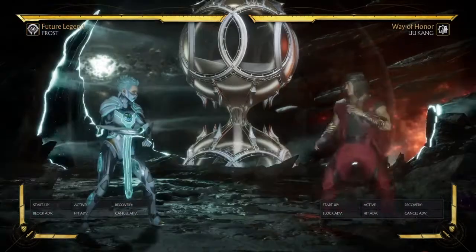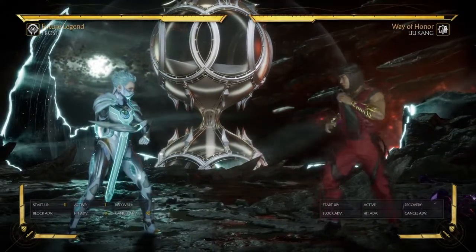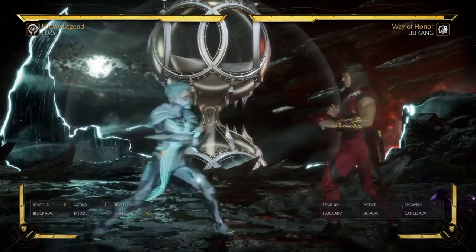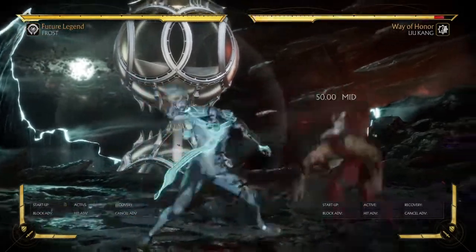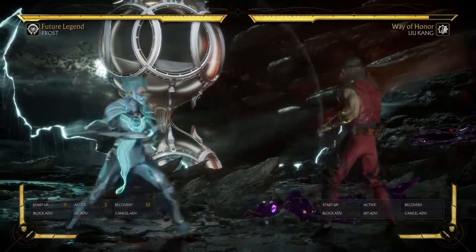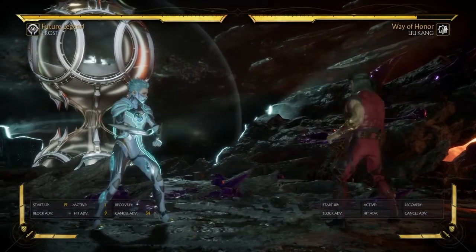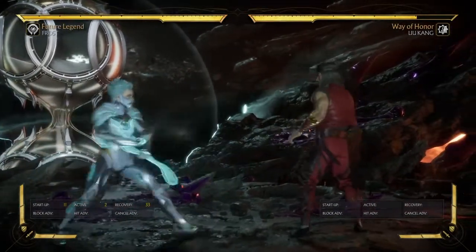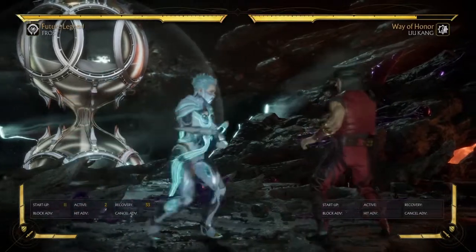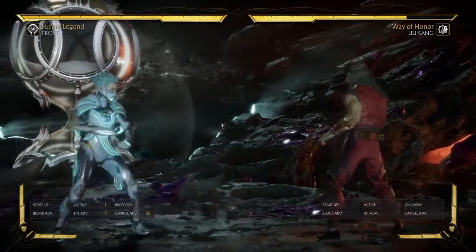First I want to go over some of the recent changes because that's the hot topic. Back 1 has been changed — it used to be pretty bad because it was 15 or 16 frames, really hard to use in the neutral. It's always been a mid, but you had no reason to use it over Back 2 because Back 1 reaches nowhere near as long. Fighting characters like Noob Saibot or D'Vorah, this was almost useless because they've always had the range to counter it. But now she has it as a poking tool, and a really good one at that.